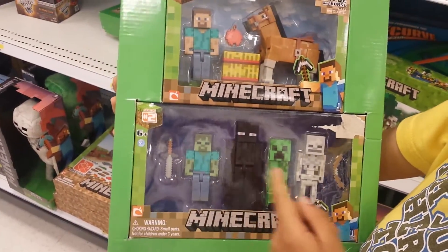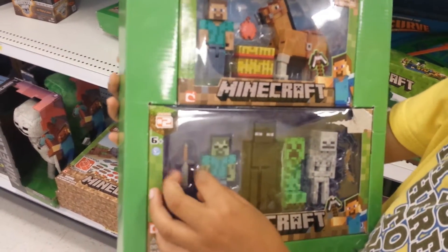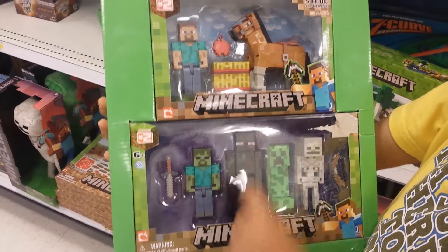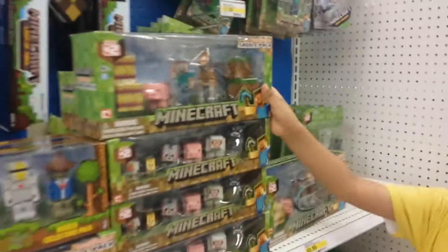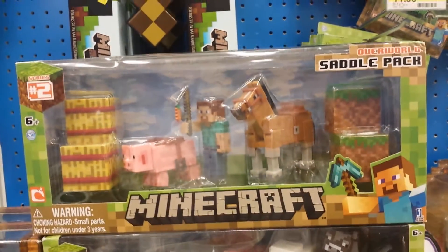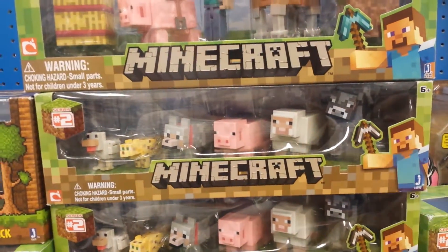Here we have some mobs from the game that spawn at night. If you didn't know, when the sun sets down, the monsters come to attack you. Here's a stone sword with a zombie, enderman, creeper, a skeleton, and a bow. We also have this Overworld saddle pack, which uses a pig with a saddle, and Steve and a horse.